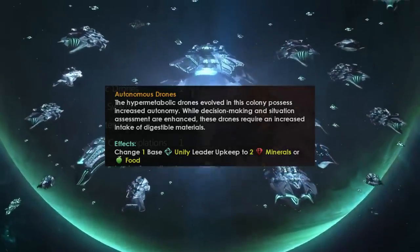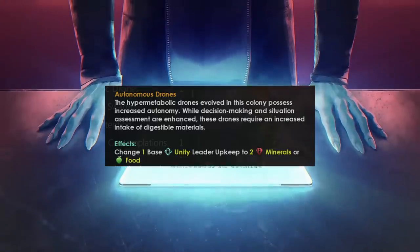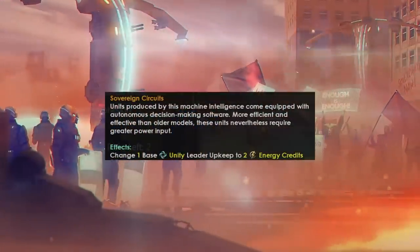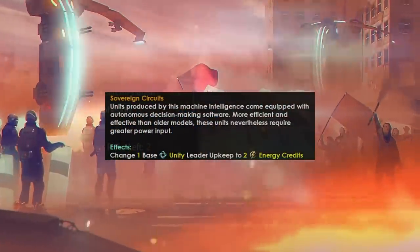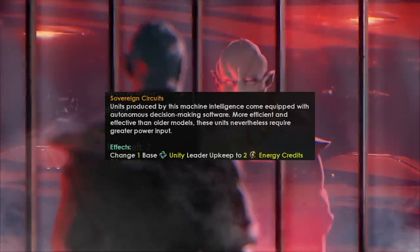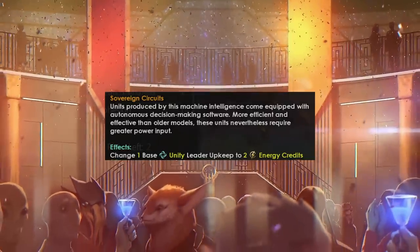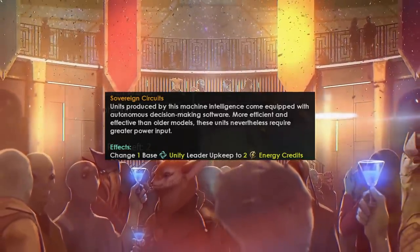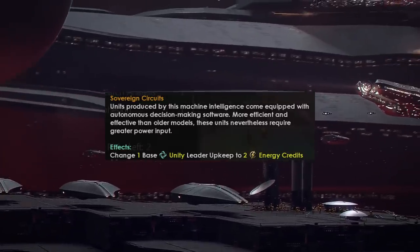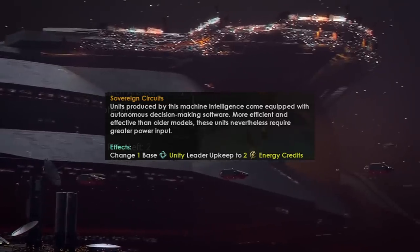Autonomous Drones changes one base unity per leader upkeep into two minerals or two food, depending on whether you're a regular hive mind or a lithoid. The flavor text: 'The hypermetabolic drones evolved in this colony possess increased autonomy. While decision making and situation assessment are enhanced, these drones require an increased intake of digestible materials.' Machine empires get Sovereign Circuits, which does basically the same thing but instead of food you're paying energy credits. 'Units produced by this machine intelligence come equipped with autonomous decision making software, more efficient and effective than older models, but require greater power input.' These civics will be somewhat useful in the early game, but later when you're making lots of unity, you'll probably swap them out for something more relevant.